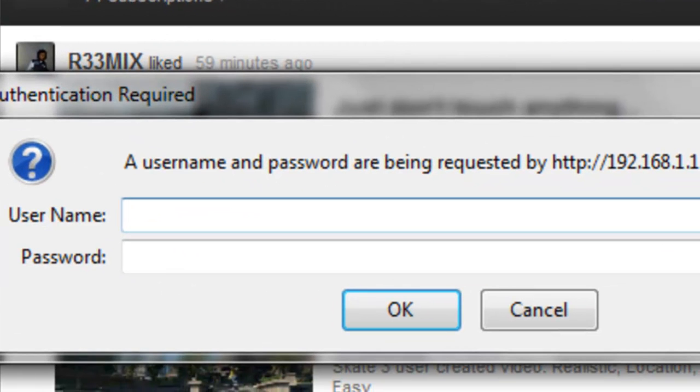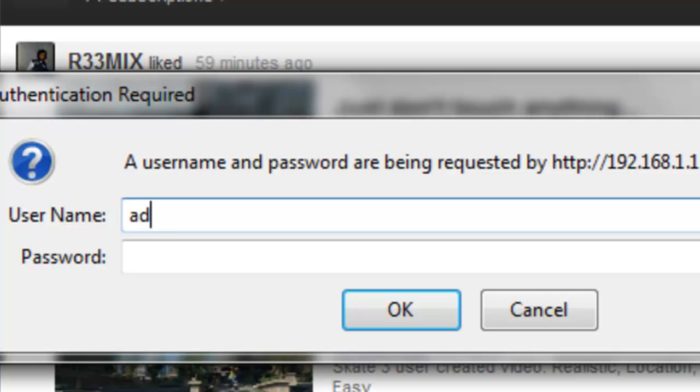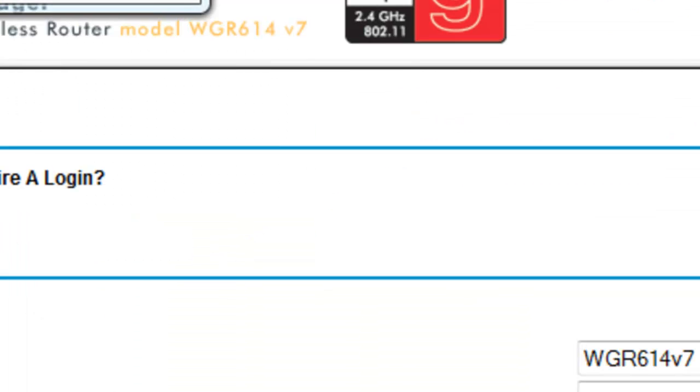Once you do that, a username and password prompt comes up. Your username, by default if you didn't change it, is just admin. And then your password is — it's password. Isn't that safe?